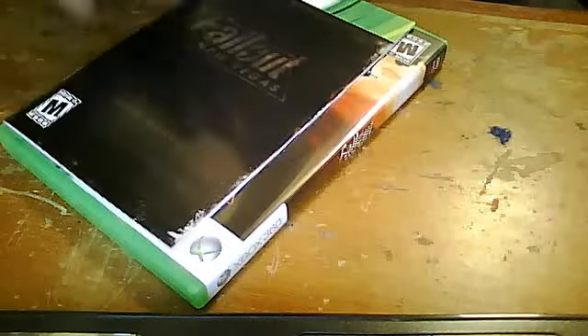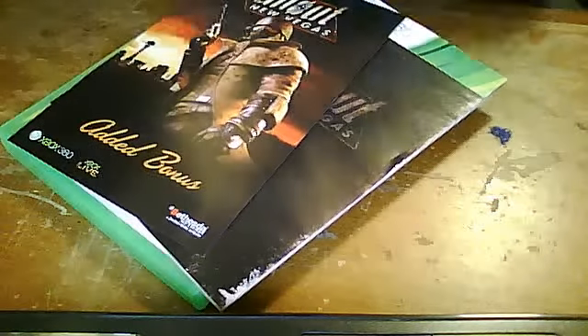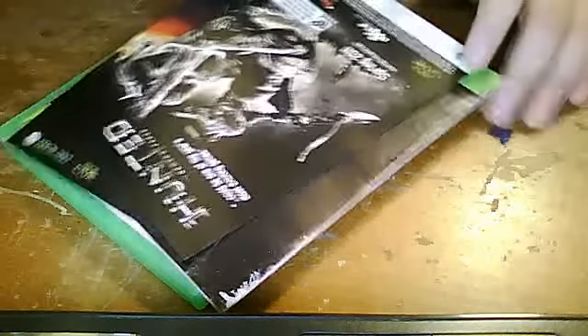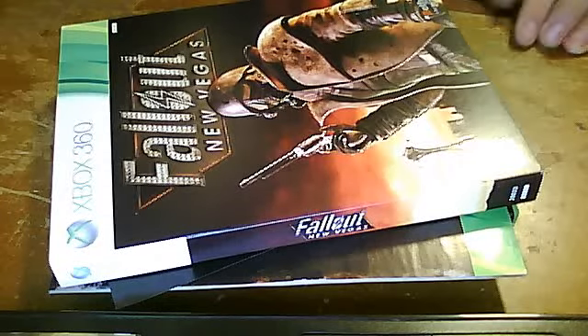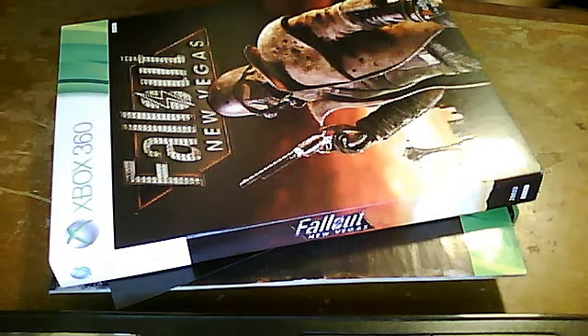But yeah, here you go. That's Fallout New Vegas — you get the game, you get your manual, you get your added bonus, and you get an advertisement. You also get a cool little sleeve, just like some DVDs. So yeah, this has been an unboxing — a Fallout New Vegas unboxing — not any special edition, just a regular edition. So yeah, like, comment, subscribe. Peace out.